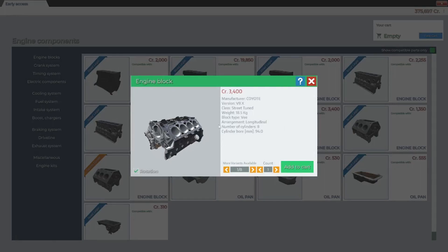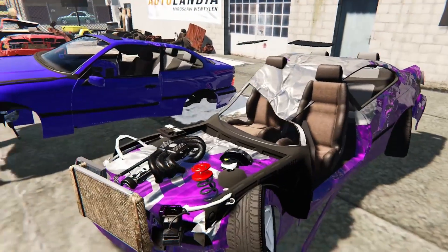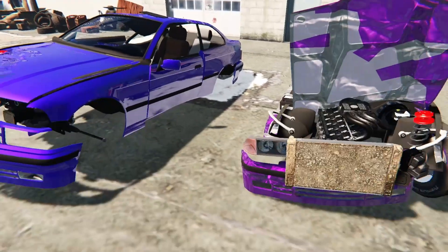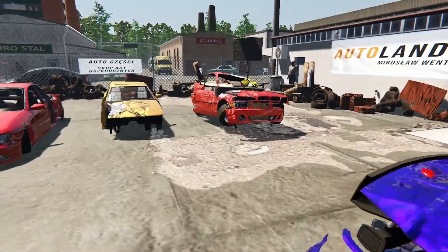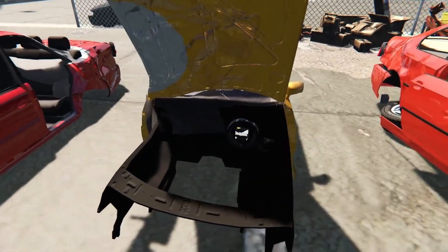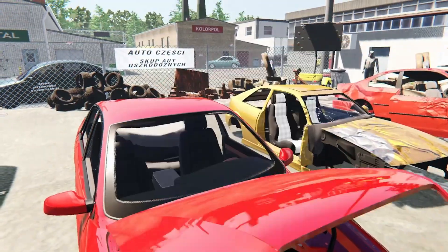I've never built one of these before in real life or in the game, so it'll be a learning experience for both you and me. Let's go pick out a car. Here we are in first-person mode at the junkyard. I wish we could walk up to a car and get its info. I think this was like a Manbazu-style BMW - we're going to pass on that one. I like the color on this one but it's beat to hell. I've always been fond of these cars but this one is missing too much. The Katara had a four-cylinder but these came with V6s and V8s over in Australia.